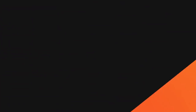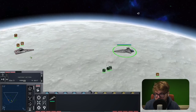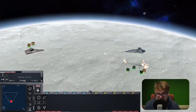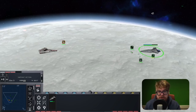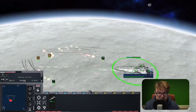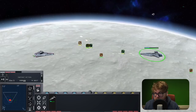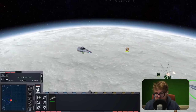Next up we have the Venator Star Destroyer up against the Endurance. These are two very similar ships in that they're both hybrids of carrier and capital ship damage. The Endurance looks very much like the Nebula Star Destroyer because it's part of the same New Class project, but it's considered more of a carrier rather than the Nebula, which is more of a capital ship.